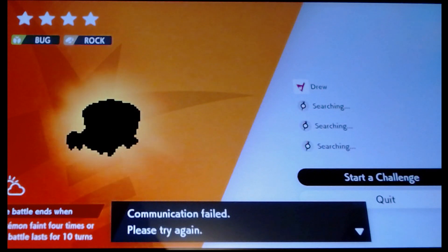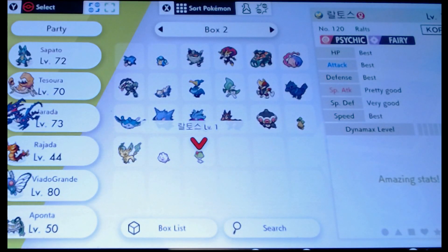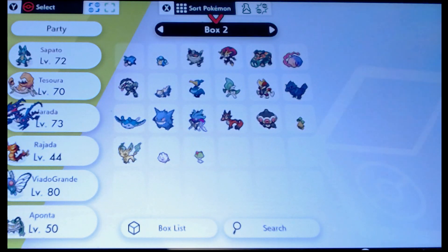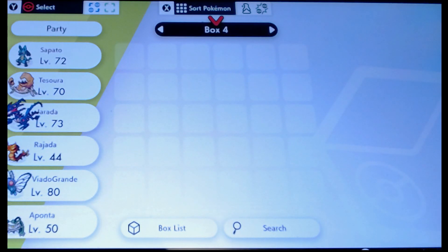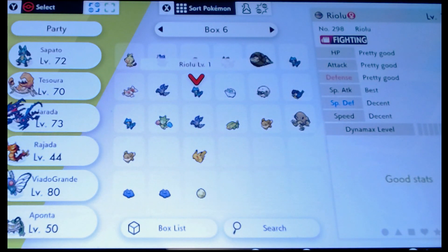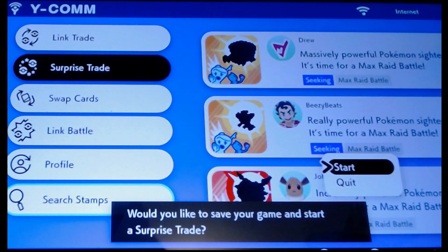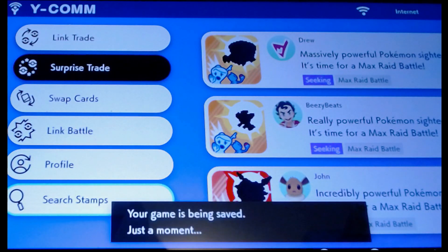So there's a simple way to fix that. You just press Y, go to Surprise Trade, and you select any Pokémon that you want to. This one here — select it. It's communicating. There you go, just join it.